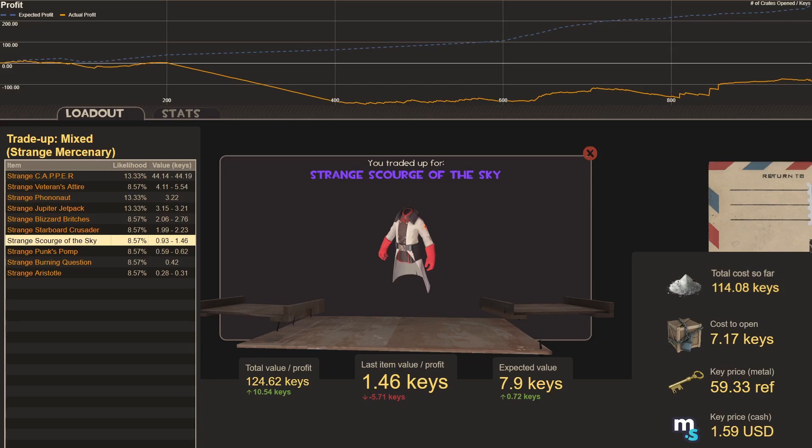These are still good trade-ups I'll try in the future, just like the Strange Crits Craig video. As long as trade-ups make sense I'll keep doing them. Final results: total value was 124.62 keys, a profit of 10.54 keys on a total cost of 114 keys. We were expecting a profit of 37.61 keys, so we're about 27 keys below expected value — we lost 21 keys in the last six trade-ups. Let me know in the comments if you enjoy the riskier trade-ups or prefer the consistently profitable ones.